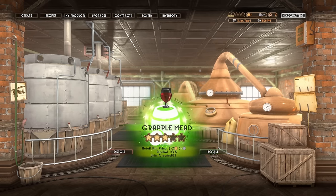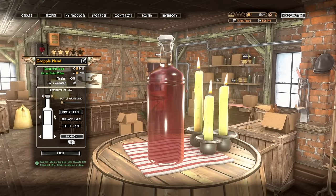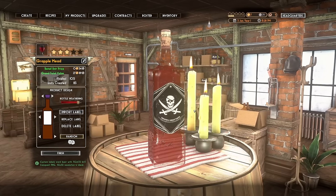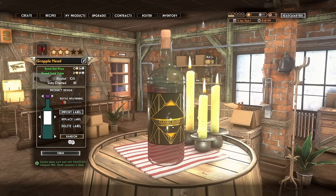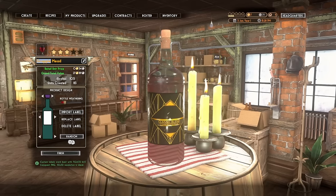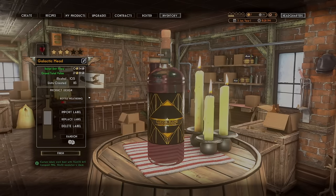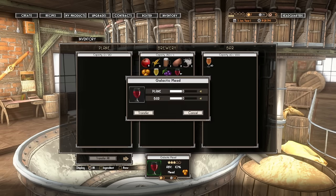Excellent — look at that, our first three-star drink! Let's bottle it up. We can change all the different aspects from the cork, to the label, and the bottle itself. I'll just do random. That's actually a pirate label — I don't know if I want to represent a pirate label on our drink. Oh, that looks good — classic blend, clean smooth taste. Let's go with that. We're going to change the name — let's go with 'Galactic Mead.' Excellent, and we made 83 units — we only need 30. Let's transfer it over.